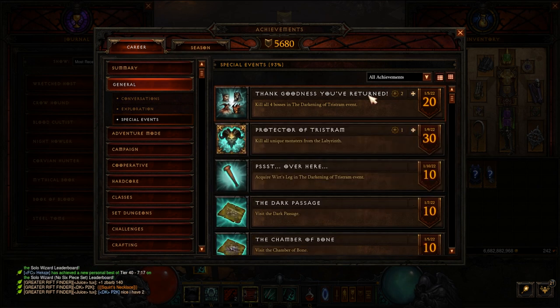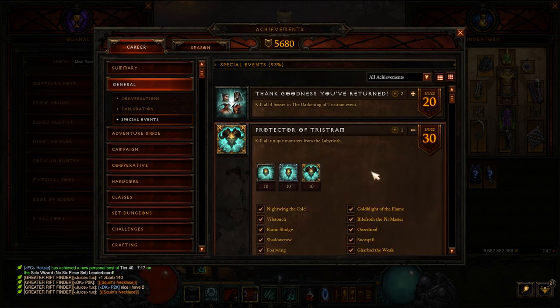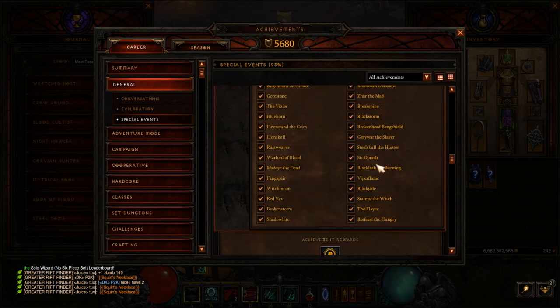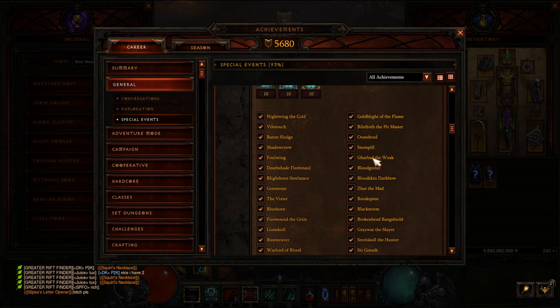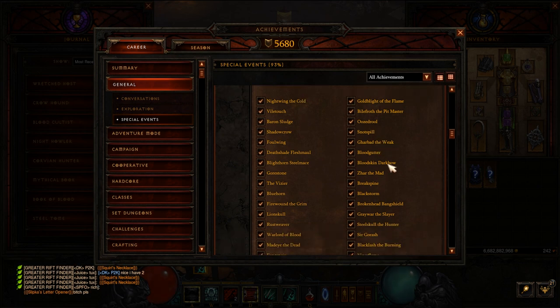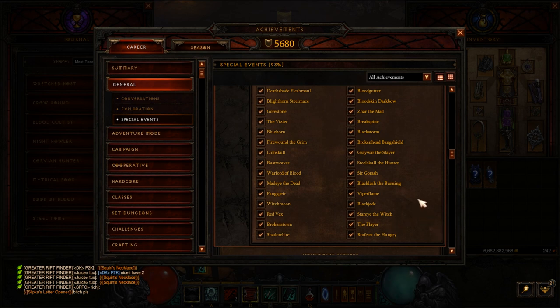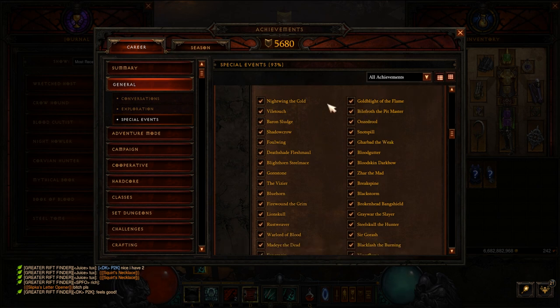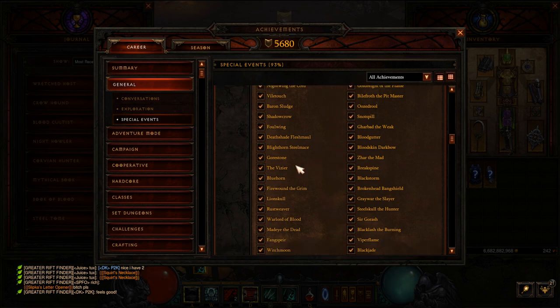The next one is 'Protector of Tristram' — this is a bit difficult. You have to go through the dungeon and kill all of the unique monsters. Certain monsters only spawn on certain floors; some are guaranteed, some are random. It probably took me five or six run-throughs. I'll link the Icy Veins written guide that tells you where the monsters are — all you need to do is explore all of the dungeon.